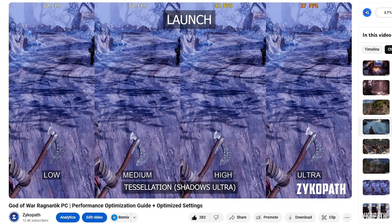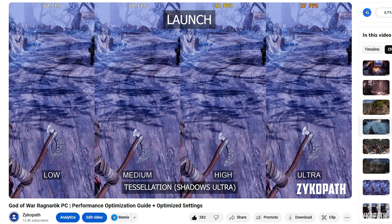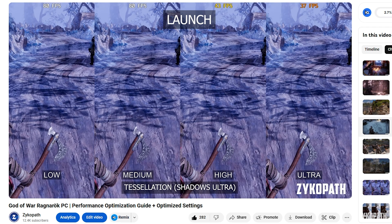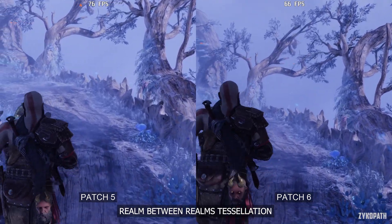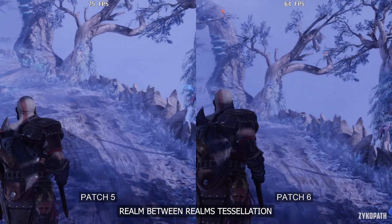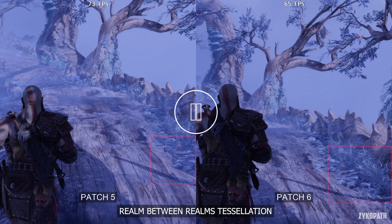Performance definitely increased here in comparison to launch when using higher tessellation and shadow quality options, but this fix brought by patch 6 decreased FPS by around 12 percent in comparison to patch 5. However, performance here is still noticeably higher now than at launch using ultra settings.